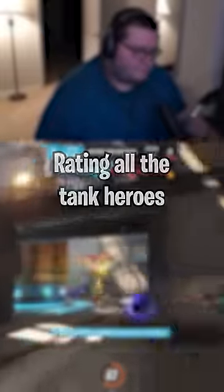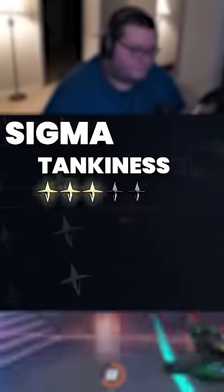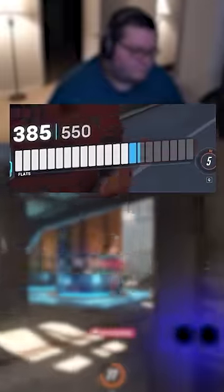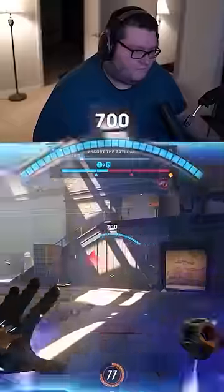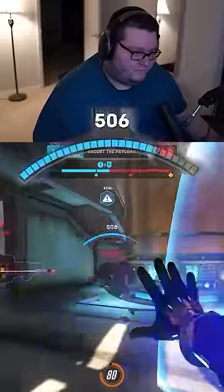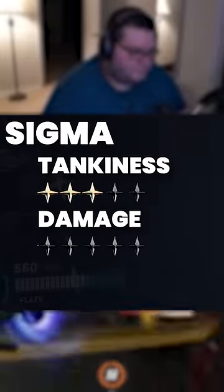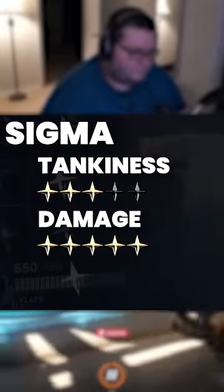Rating all the tank heroes — Sigma. I gotta give him a tankiness score of about a three. Sigma's health pool is quite small, only being 550 with shields, not armor, with a personal shield for himself and teammates of 700 HP, and a small personal defense matrix on a cooldown.